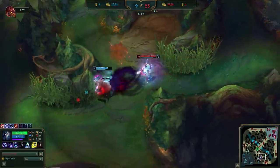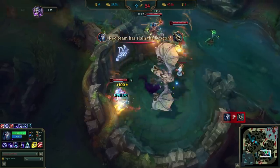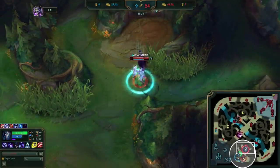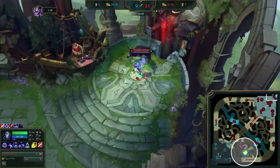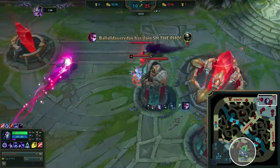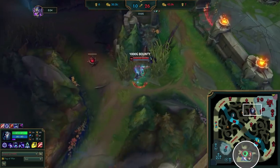After clearing two wards, I'm able to make a pick on the enemy Udyr and get his flash. I take the dragon and then steal his red and begin to recall. Thresh then tries to engage a fight and I spam back ping as this is a bad idea considering Vayne and Gangplank aren't close to us. Despite this, my team still decides to fight, but I still commit to recalling. We don't want to get baited by our team's poor decision making — right now I have a 1000 gold bounty.